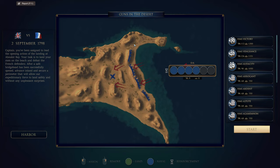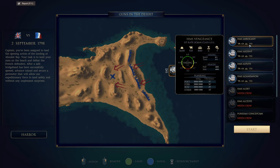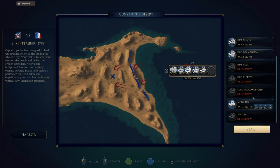It's a month later and we're back, 2nd of September 1798. Captain, you've been assigned to lead the opening action of the landing at Aboukir Bay. Your task is to land your men at the beach and defeat the French defenders. We're taking as many troops as we can — all of our largest ships and our troop ships.